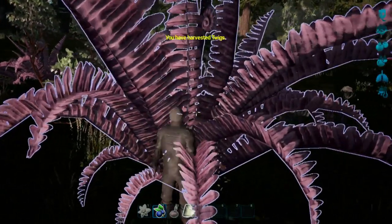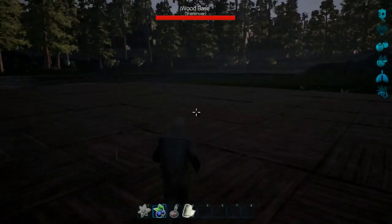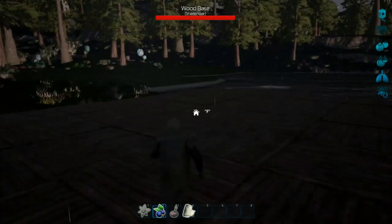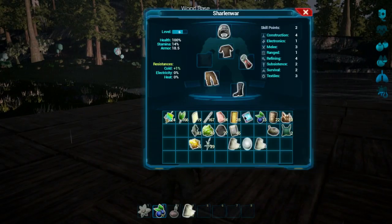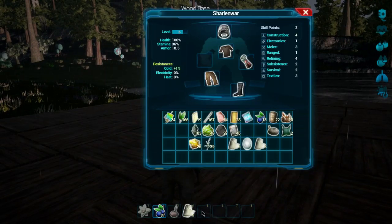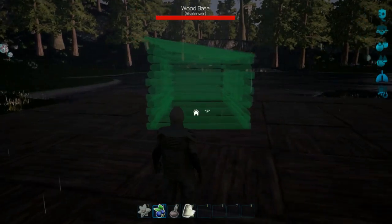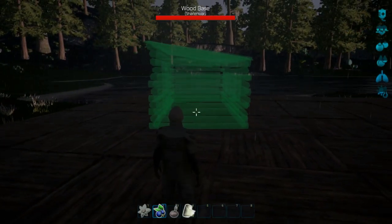Okay, we are back at the base. It's raining now, so let's build ourselves some shelter. We have our wood shack, so hopefully this is permanent. They changed it — how do we do this now? Just double-click. Okay, supposedly we can hold Shift and raise it.